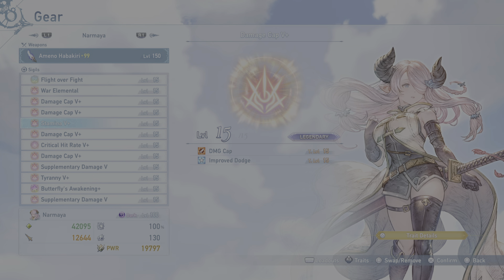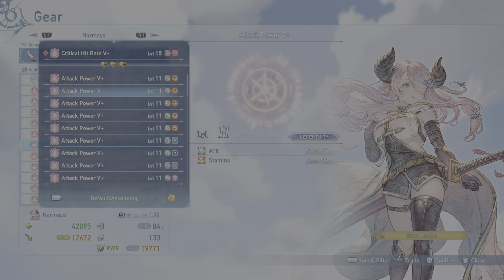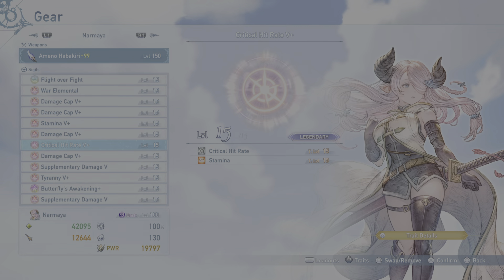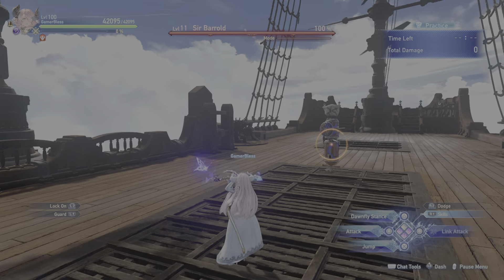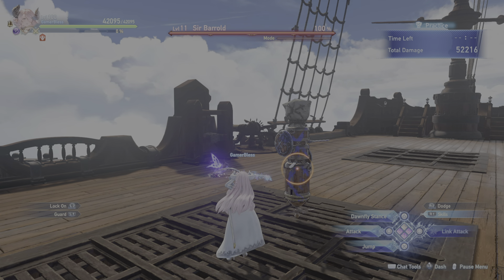If we were to add in something else like crit rate with stamina — I should have a crit rate with stamina. I have a level 15 but I don't want to take it off my other build right now. There you go — restart changes. Now with that stamina piece added, we should be doing — yep — our max is 52,000. That's the damage cap.